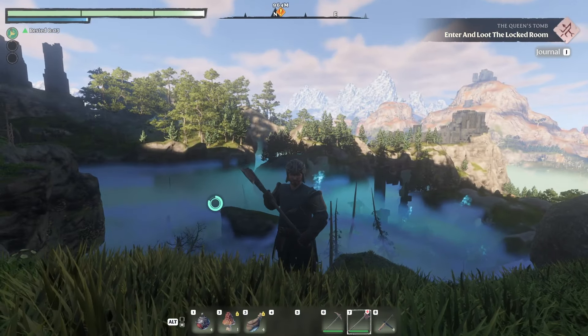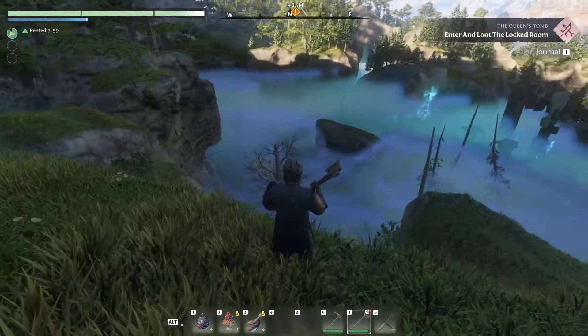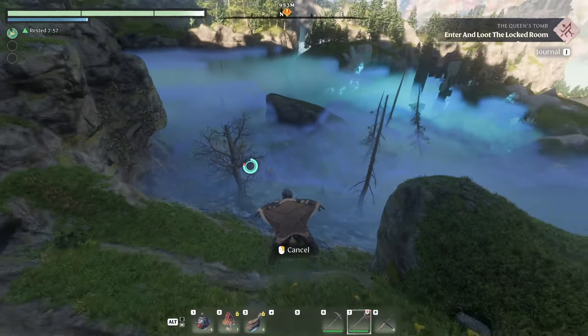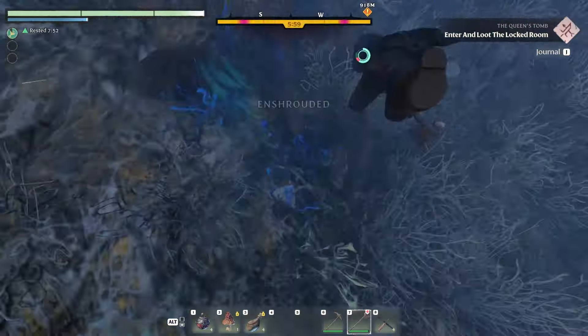Here's how to get shroud wood in Enshrouded. First, you have to go into the enshrouded place — it's covered with this big fog — and you have to find some trees. If you cut down trees in the enshrouded place, you will get enshrouded wood.